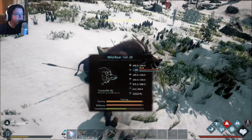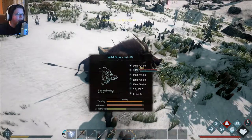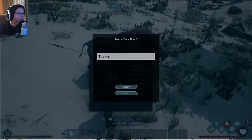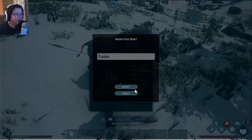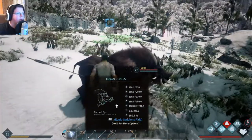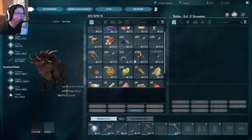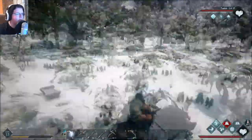He should be tamed in the next moment — when he hits about 270 on that bar that's going down. That is our first tame. Let's name him — not Tucker, Tusker. There we go. Accept. And now he's just like a tame, just like in Ark. Press E on him and you have this little menu. Equip a saddle to ride — let's go to his inventory, equip a saddle on him, and bam. Now we can ride him, just like that.